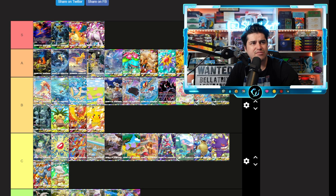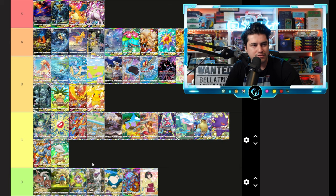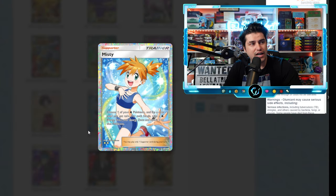Our last full art card — this looks great. The pink with Wigglytuff looks great, pink and purple together — it looks really good. Honestly just on the colors and stuff, I'll go A tier on that.